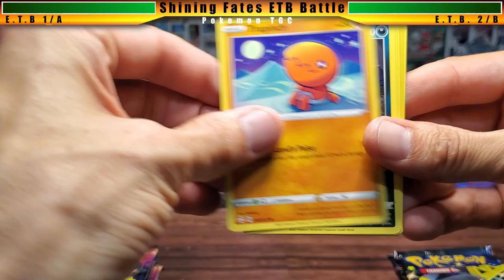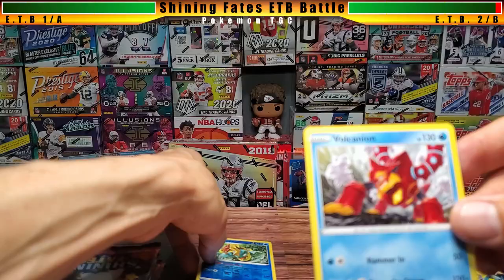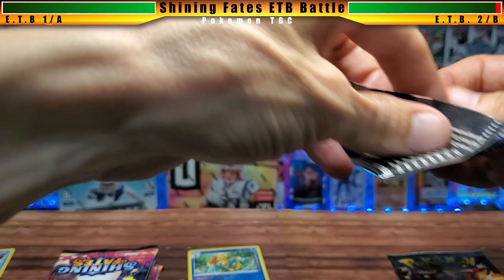We have 20 packs to get through so we're gonna rip fast and furious, focusing on the last two cards. Box one gives us an energy, Yell Tau, Wacky, then a Dreadnow reverse holographic followed by a Volcanion non-holographic.